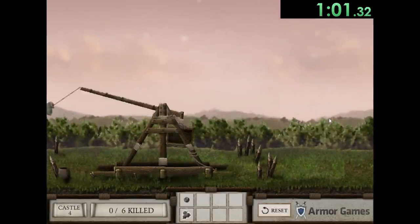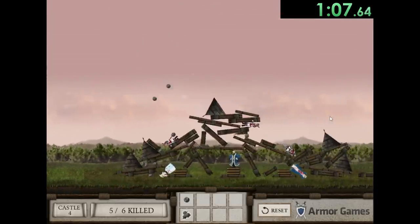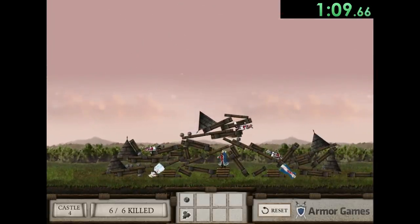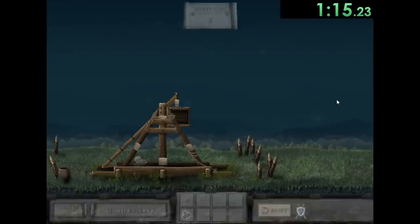Next we have a really big castle, but a nice thing about this level is the game gives us three of these tiny boulders at the same time. We still get five shots total, but with those three boulders we can do a ton more damage, and we just kind of destroy the castle.